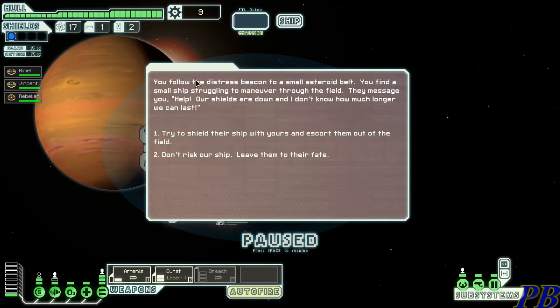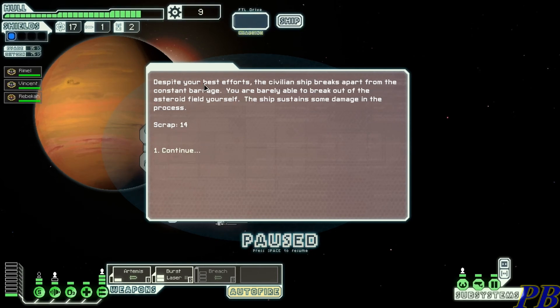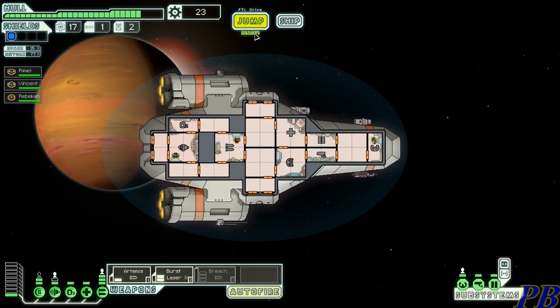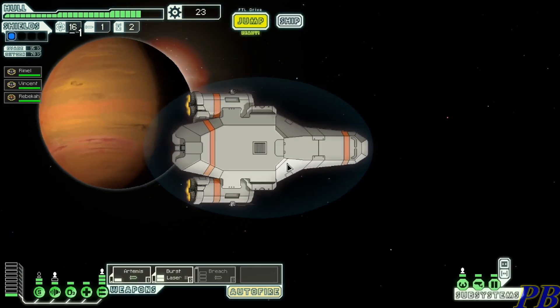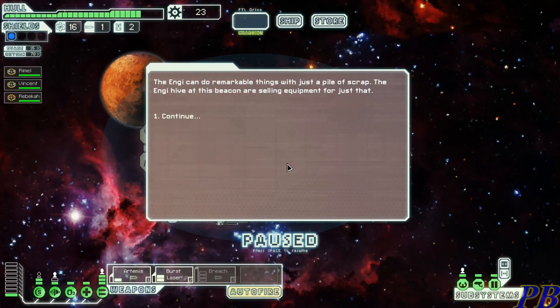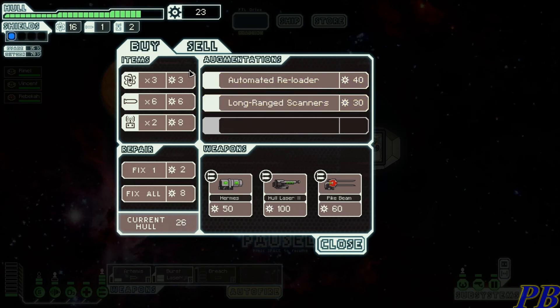We follow a distress beacon to a small asteroid belt and find a ship struggling to maneuver. They message us — their shields are down. We'll shield them with our ship and escort them out of the field. Despite our best efforts, the civilian ship breaks apart and we barely escape the asteroid field. We got 14 scrap but our hull took damage. The rebels are coming, but maybe we can jump back to the store and get something useful — we can at least repair the hull.